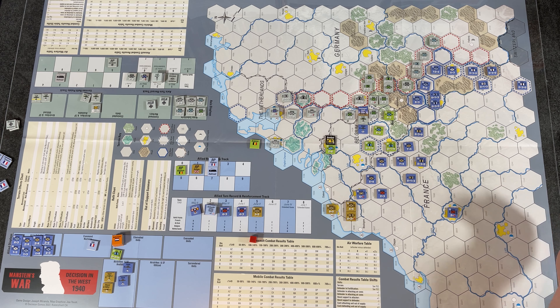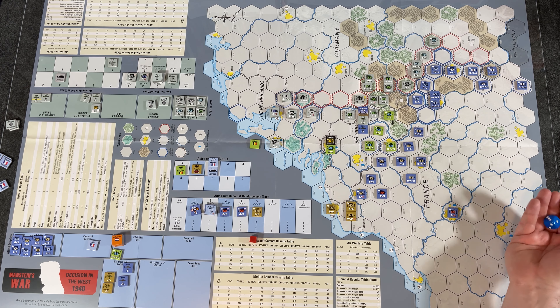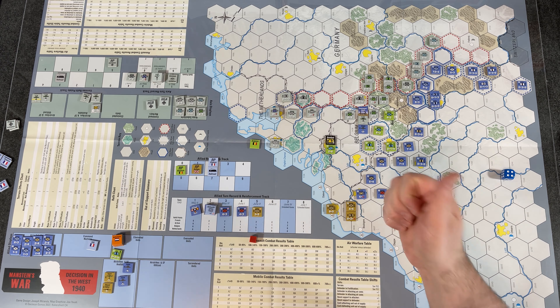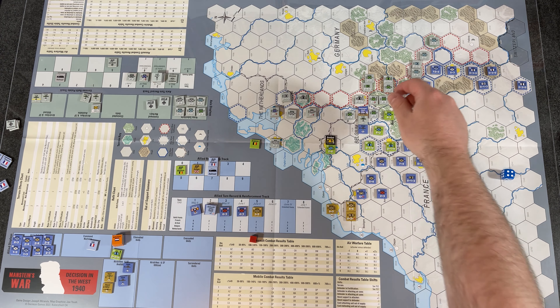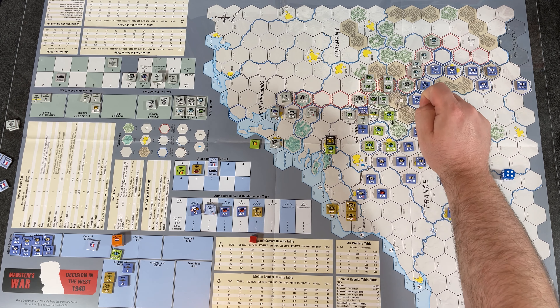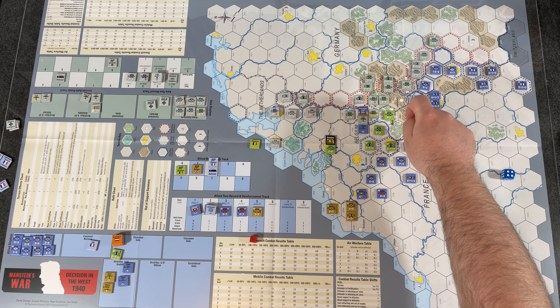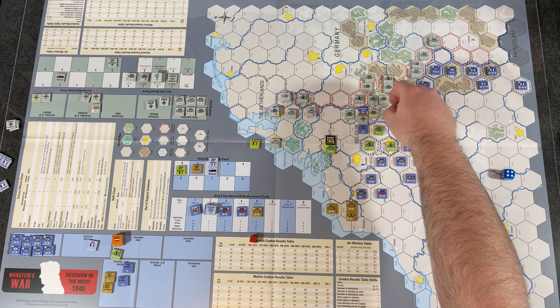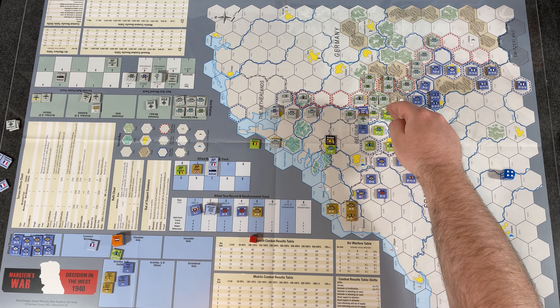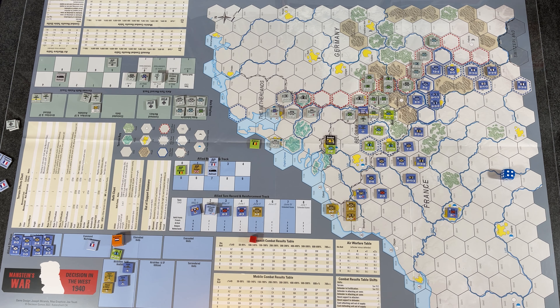Rolled a four at 100–149% — that's a stalemate. Stalemate means defender loses one step and attacker loses one step. The German defender has four steps, reduced to three — shown by a stripe on the counter. The Belgians also take a loss. They pick which attacker unit takes the step loss — choosing the weaker one in the Ardennes anyway to preserve the stronger unit. The Belgians did damage the Germans — Germans aren't indestructible.